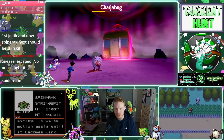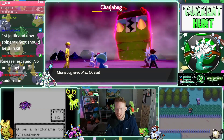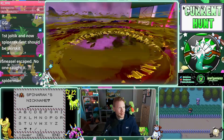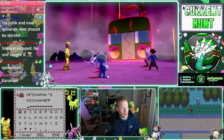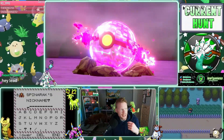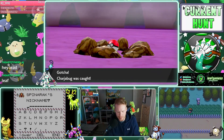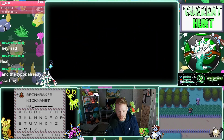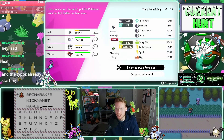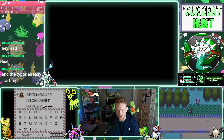The Pokedex entry reads: 'If prey becomes ensnared in its nest of spawn string, it waits motionlessly until it becomes dark.' I want to give it a Spider-Man name. It's a male, too. Who had an Ariados in the anime? He's a Pokemon coordinator from Slateport City and one of May's rivals. Alright, we're nicknaming this thing Harley. I like Harley. Harley the Shiny Spinarak. This is over odds, by the way.